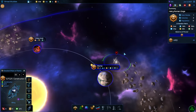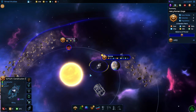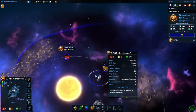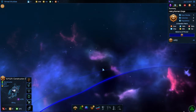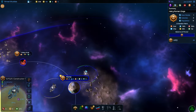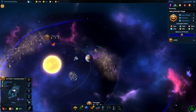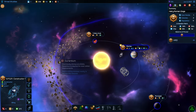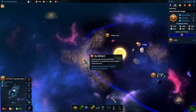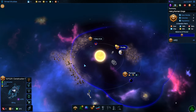Here are our two constructor ships. One thing you need to keep in mind when it comes to these constructor ships — this is something I did not realize at first — is that they have this little circular area that they cover. Kind of hard to tell because it's the same color as our border, just a little bit thinner line. If we select the other one, you'll see that its border goes a little further out this way. That area is the area that the star base will cover.